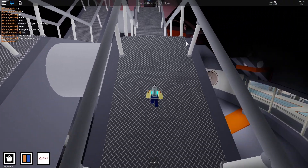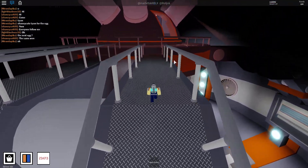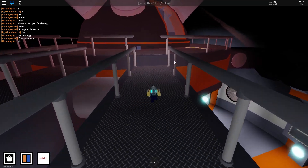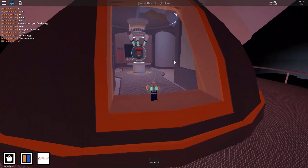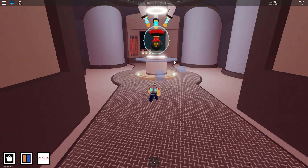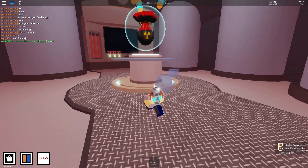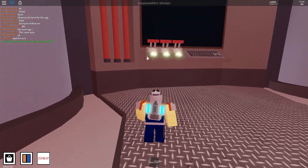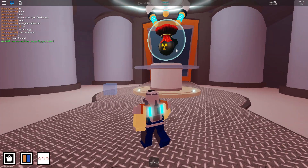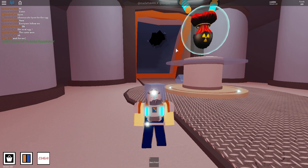I don't know how to overheat it, but you probably turn off the fans to overheat it, basically. The glass will break and then we're just gonna head on in, just jump in. We're gonna touch it. And there we go — easy game, easy life. That is the badge, and it's not that hard to do. Just follow the directions and get a hazmat suit before you touch it. That's all.